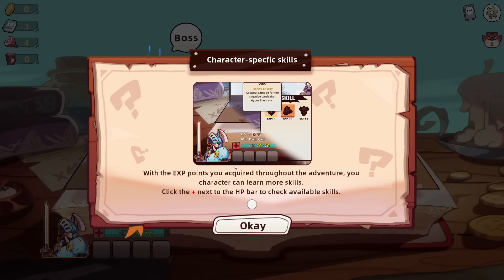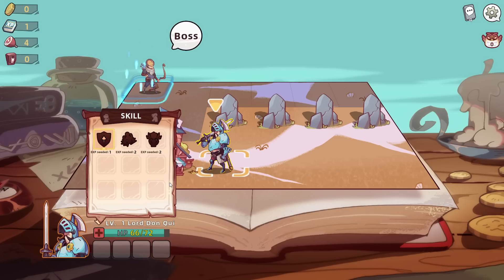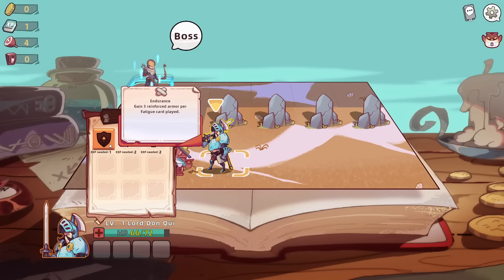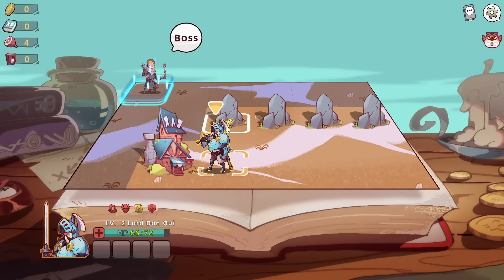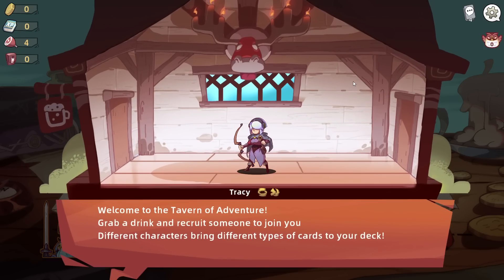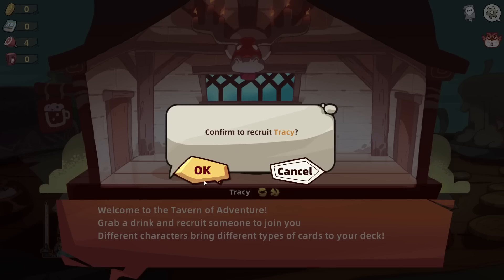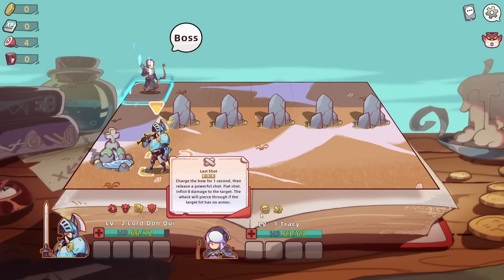With the experience points you acquired throughout the adventure, your character can learn more skills. Click the plus next to the HP bar to check your available skills. EXP needed. Gain three reinforced armor per every fatigue card played. Welcome to the Tavern of Adventure. Grab a drink and recruit someone to join you. Different characters will bring different types of cards into your deck. You can drag the portrait of characters at the bottom to adjust their positions on the team.